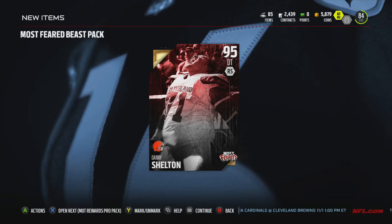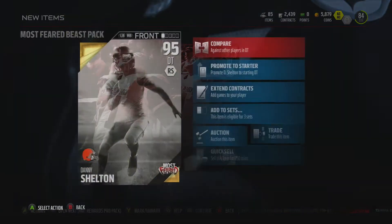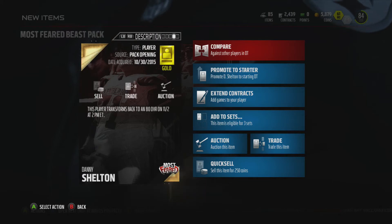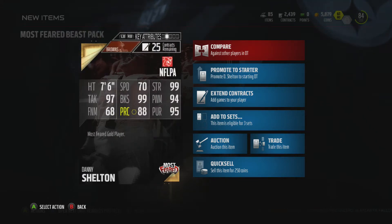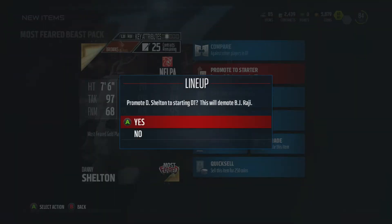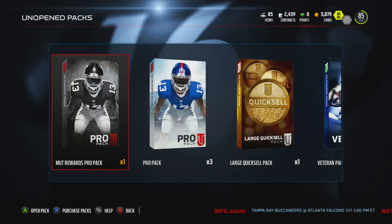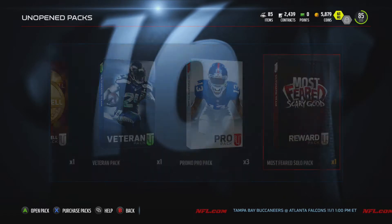I got a Danny Shelton — he's a 95 overall, wow! I think he transforms back to an 80 overall on the 11th, so he's at 95 right now. Let's promote that dude to starter, most definitely. I'll take that. Let's go ahead and open up the other pack.